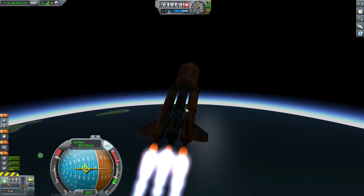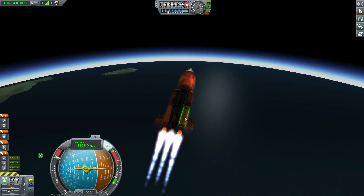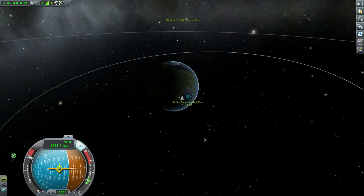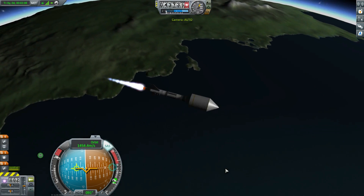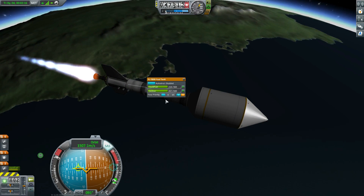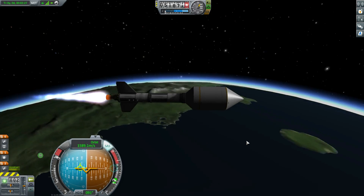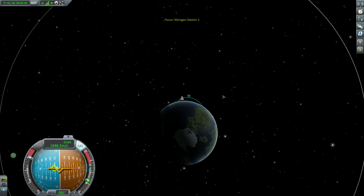What I had to do was turn off cross-feeding on these decouplers and then add the old fuel pump lines, which are still useful. When those tanks ran out, they stopped running — exactly what I wanted. Within the stack, the fuel pump keeps this tank full. Notice the flow priority is negative one here whereas the other is zero, so the lower priority goes first. That allows you to do a lot of what the old KSP fuel pumps used to do.